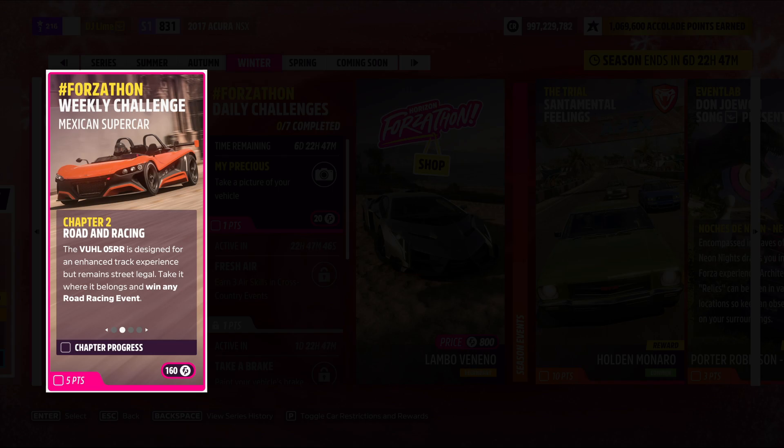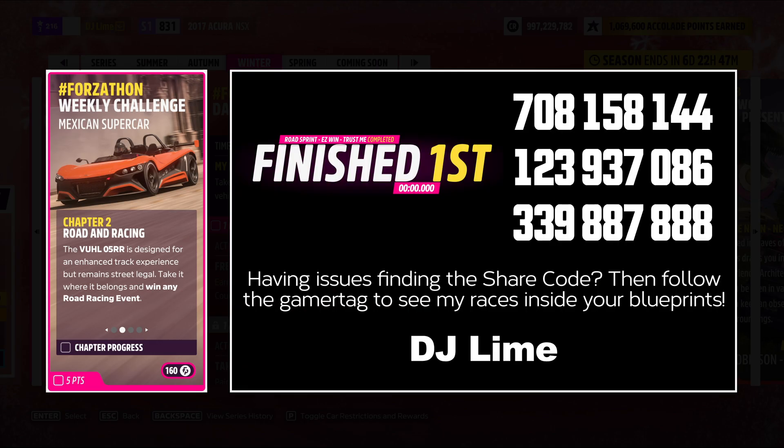For the second challenge, you'll win any road racing event. For these races, you need to locate blue icons across the map, but you have two options: either run the races that Playground has created, or use custom tracks that could be completed within seconds. If you're short on time, a few share codes will be shown on screen for you to try.